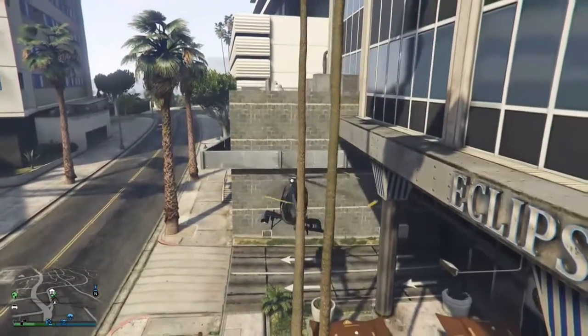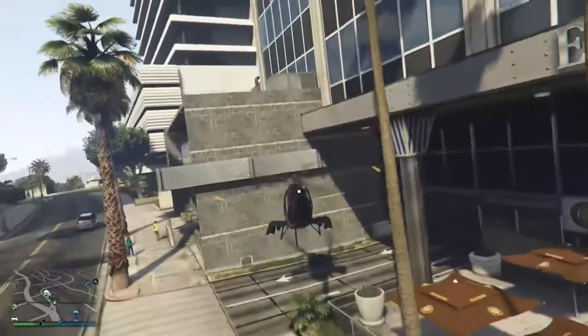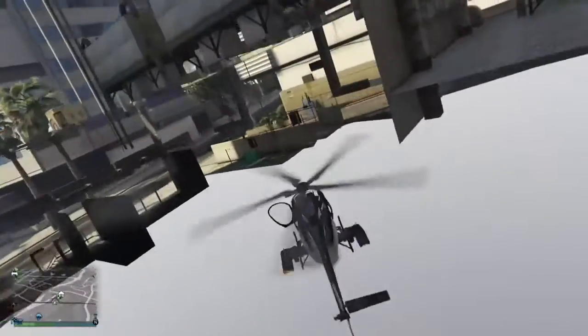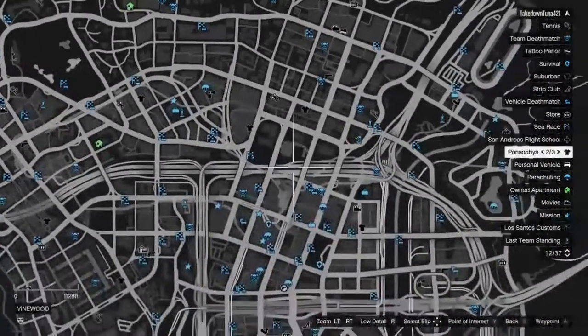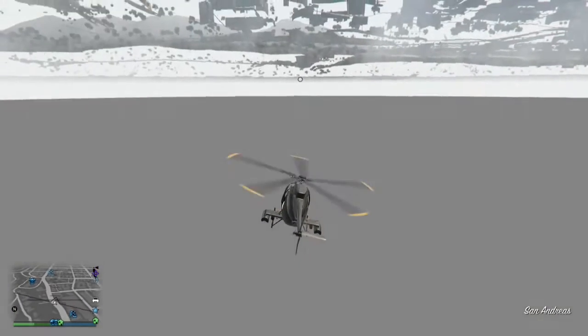I don't believe it works on Xbox One — if I'm wrong, leave a comment and let me know. Anyways, to get to the point: everybody knows where Eclipse Tower is. The building right to the right of it — if you're looking at Eclipse Tower, go right over there with your Buzzard and you can still get under the map. It's sweet. Not sure who the founder is, I've seen this somewhere else, but I marked out my spot on the map for my garage.